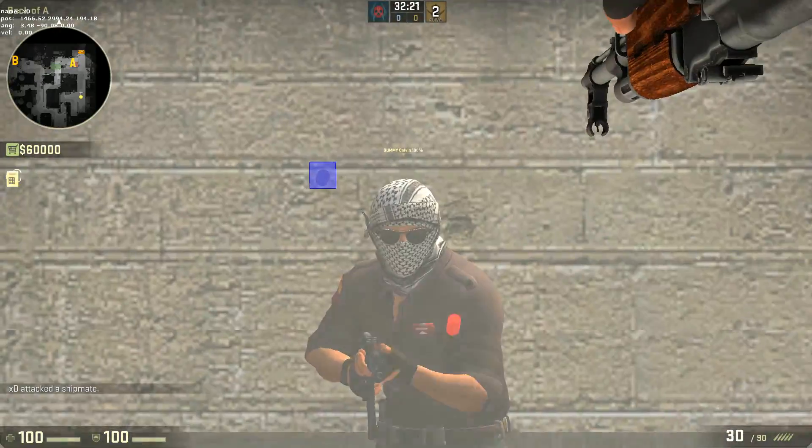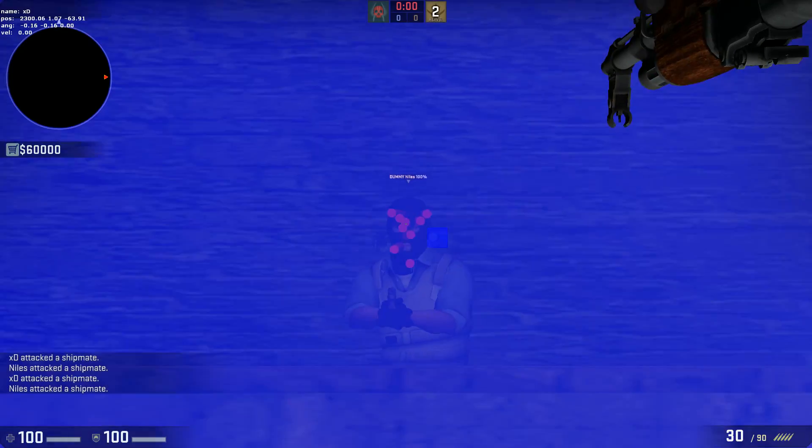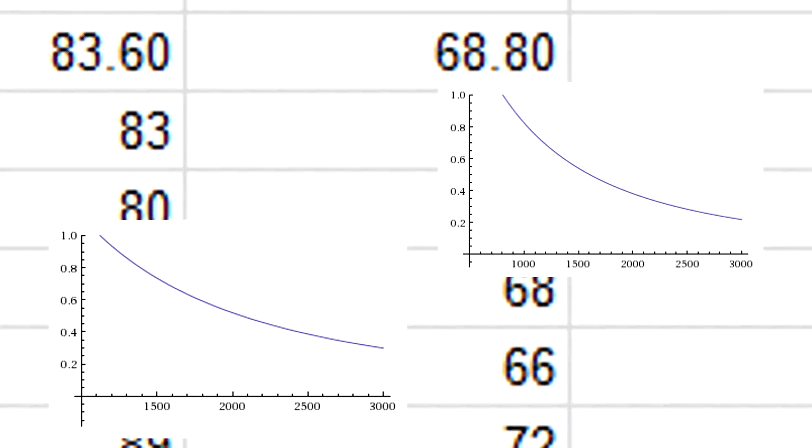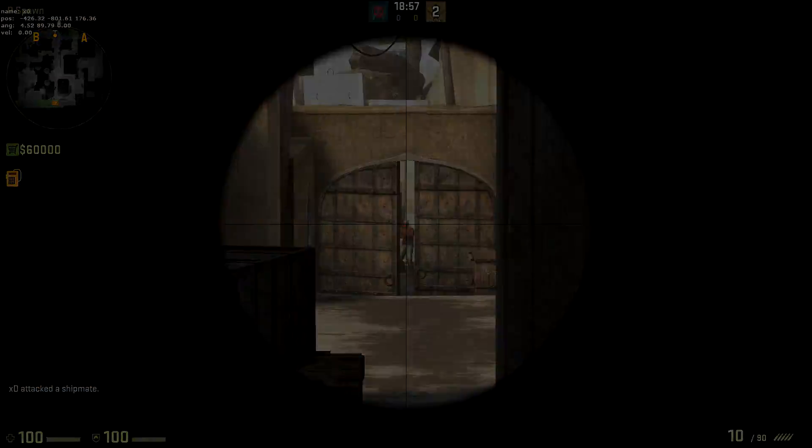I knew that the AK-47 and other rifles are inaccurate at long range, but I wanted to see just how inaccurate they are at some common ranges found in-game. I also wanted formulas to predict at which ranges I can reliably score a headshot with the AK-47 and M4. I did the research and found the answers. I'm going to jump right into real-game examples, but I'll explain my methods and formula after.